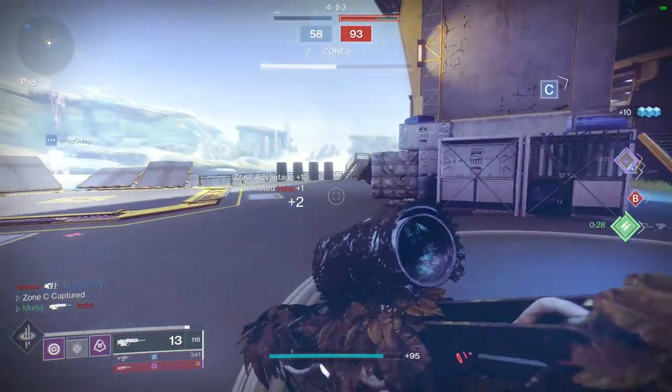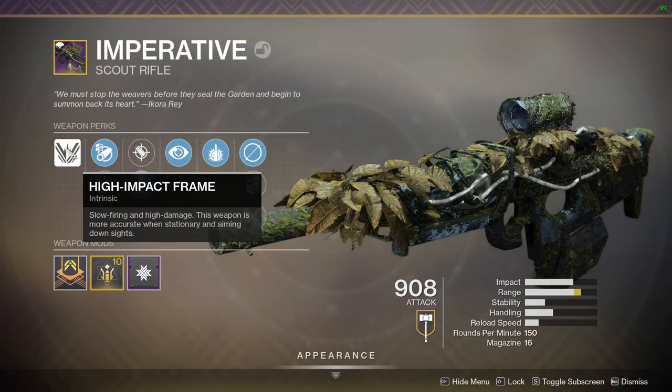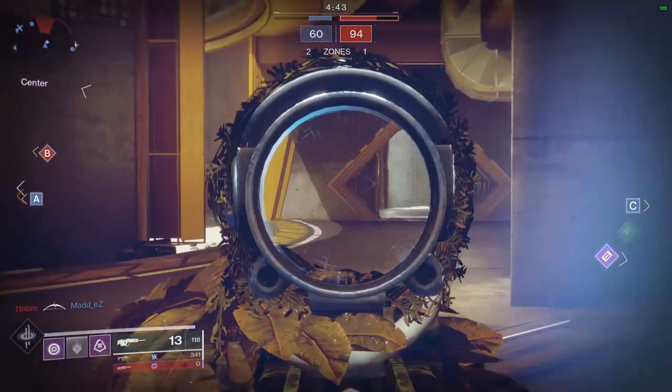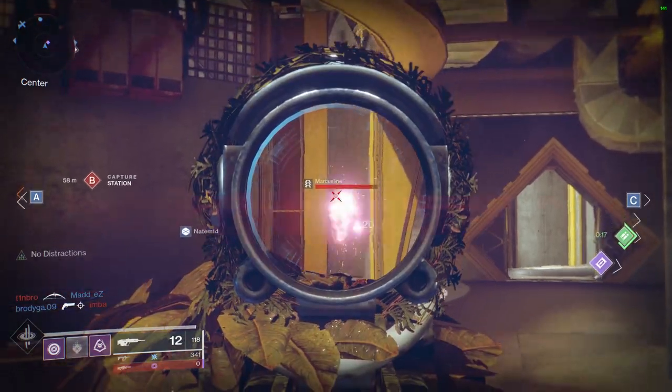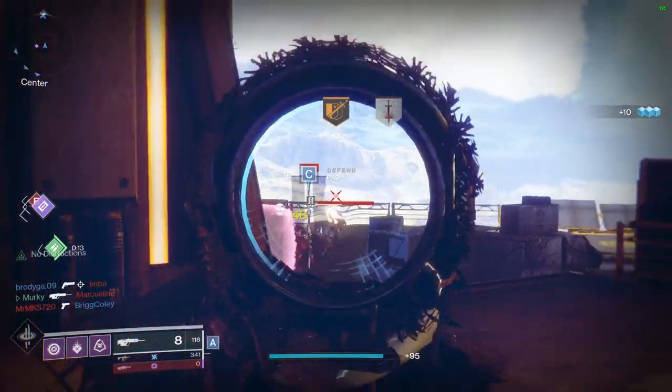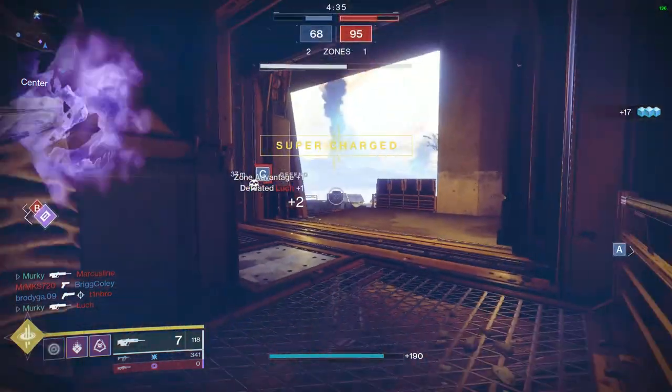So first up, intrinsically this is a high-impact frame scout rifle, meaning it shoots at 150 rounds per minute. It does state that the weapon is more accurate when stationary and aiming down sights. I don't believe we really have a way of measuring that — it's really going to boil down to feel, and I'm not quite sure if the weapon has ever felt better when I was stationary. That intrinsic perk is always kind of throwing me for a loop, at least in regards to that last line of text.